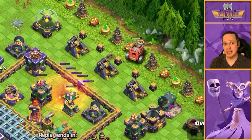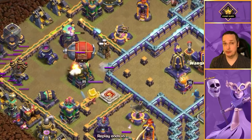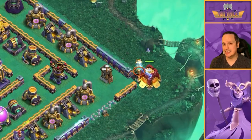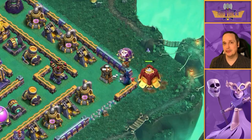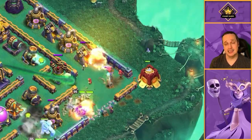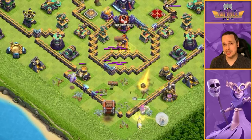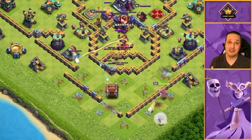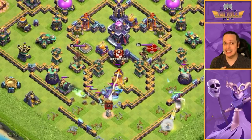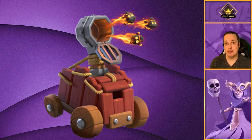The Flame Flinger can also be a really good Town Hall takedown device on the right base. You've also got the Blimp - great for funneling, you can take a huge chunk out of a base, or even use it for a Town Hall takedown. Then there's the Siege Barracks, which works nicely in certain situations if the Flame Flinger isn't effective, and pairs up nicely with a King. Finally, the Log Launcher throws logs, opens up walls, and does a solid job taking out structures in a straight line towards the Town Hall - useful on ring bases. Flame Flinger is probably your primary siege machine.